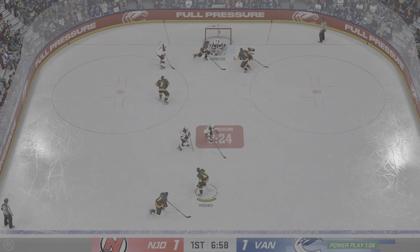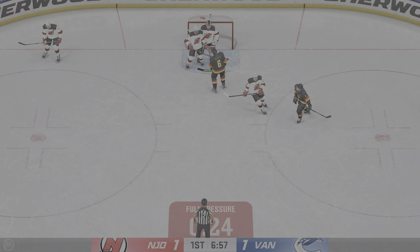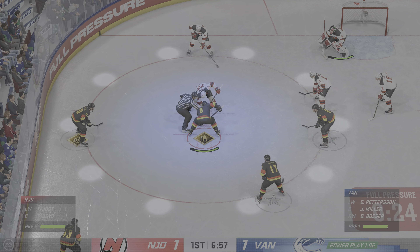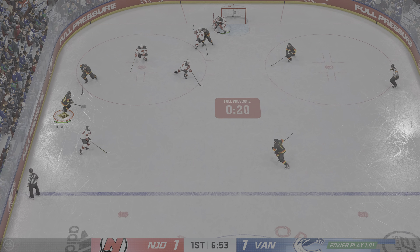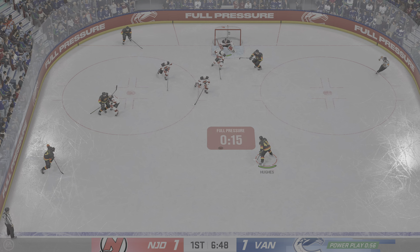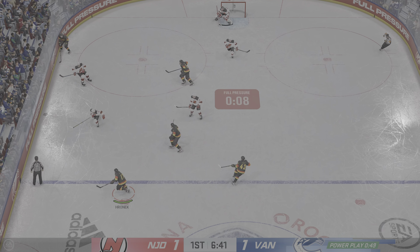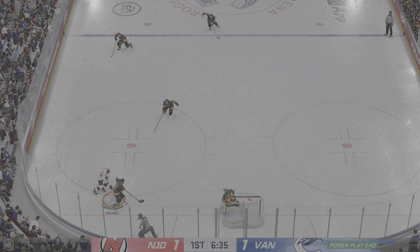Keys it up from the blue line. Goaltender covers it up and we'll get a reset. Miller's ready to take the draw on this power play. They take possession after the defensive zone face-off. Vancouver's in possession along the boards. Here's a chance in front — the one-timer! He gets his glove on that and just enough to keep it out. They're really clicking here in the offensive end — all sorts of pressure. They get some breathing room as the puck leaves the defensive end.